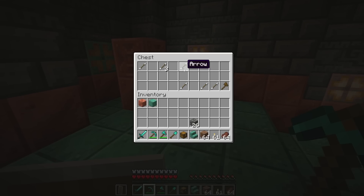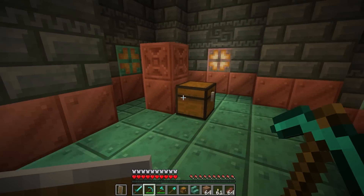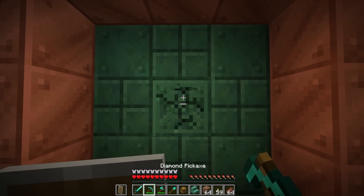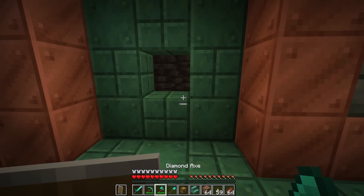There's arrows. Oh I didn't get a bow - a bow would have been a good thing to have. We'll see if we can do it without it. There's silverfish, I hear them. Let's light this place up a little bit. These blocks are so good. I know I should be going through the trial chamber and checking it out, but I gotta check these blocks out.